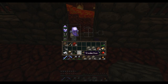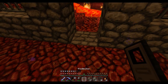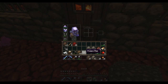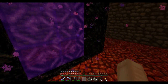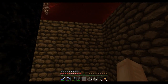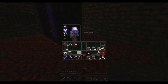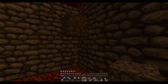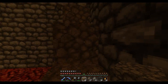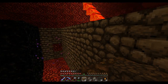Put cobblestone there, we'll put a door in here, and we can put a pressure plate here. Okay, now I need to go up one more level with the wall so I can put a ceiling on here.